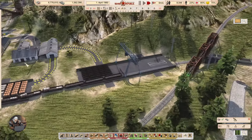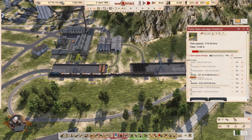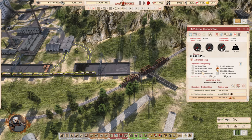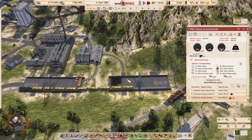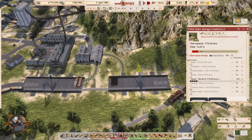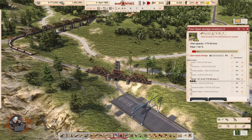So why this open storage? Well, I already told you I had a lot of problems with this open storage that was previously having steel, prefab panels, bricks, boards, and wood — everything was here, and we really didn't have enough capacity. These trains can bring 603 tons of wood, which is more than half of this open storage capacity. So I wanted to introduce another one just for wood.